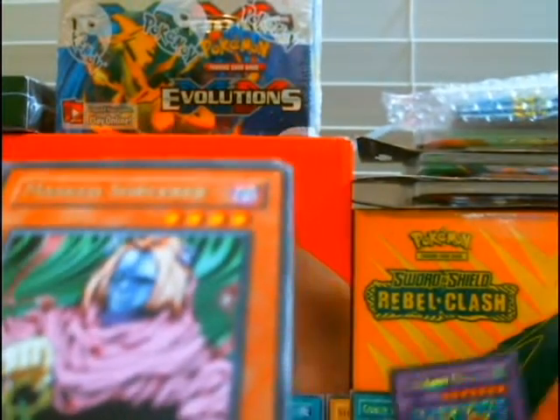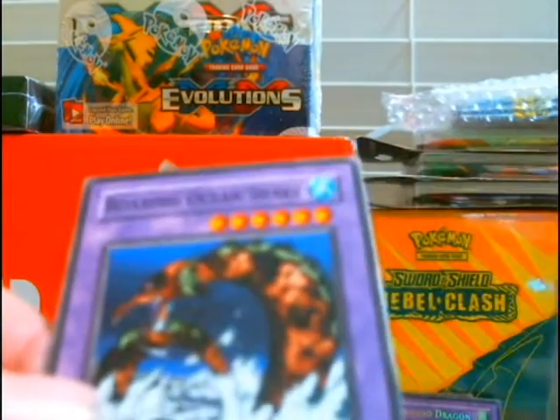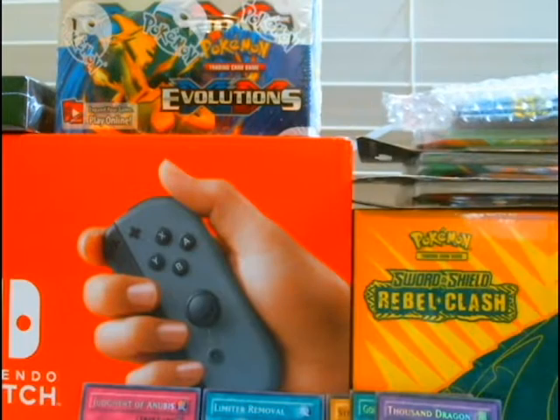Oh, that's a good card. I have to look that one up — that one might actually be pretty solid. Green Ooze Snake... well it's not too bad, we got the Thousand-Year Dragon so.